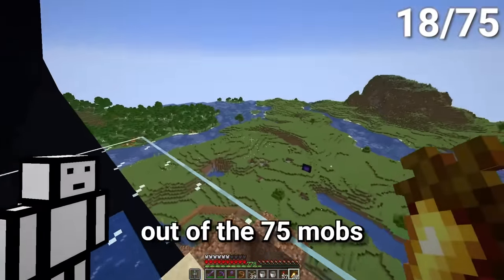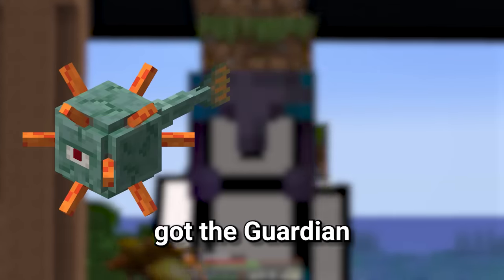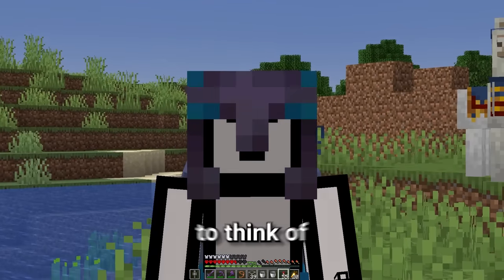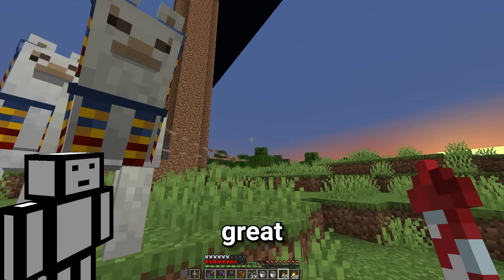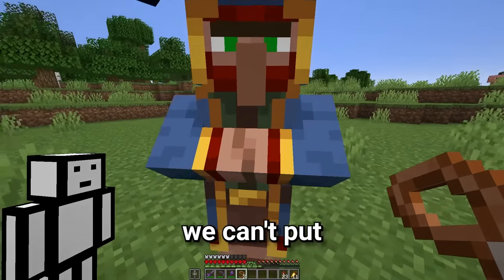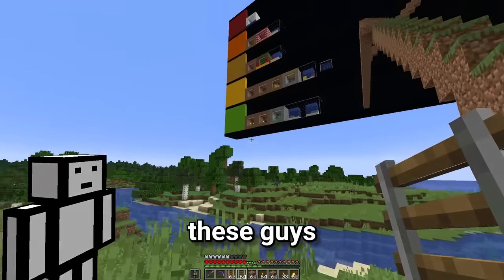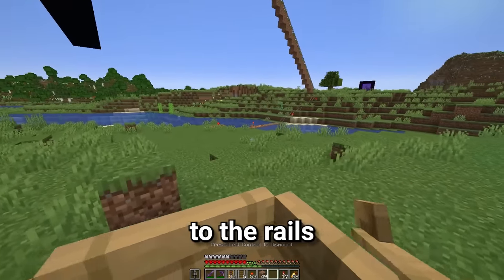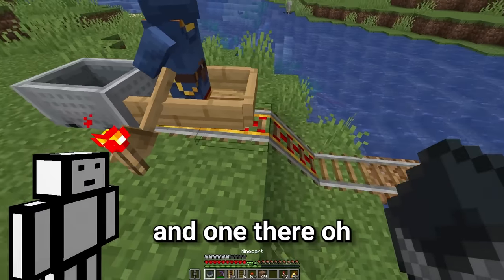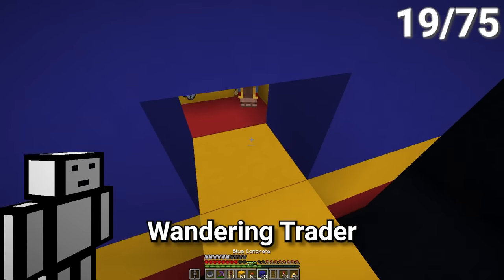We've now trapped 18 of the 75 mobs, including most of the water mobs. We've still got the guardian and the elder guardian to collect — they're going to be really hard and I still don't know how we're going to get them. So whilst I'm trying to think of a way, let's capture this guy. He's invisible. My first thought is we can't put a lead on this guy, so instead we're going to have to build a minecart track. Because every YouTuber hates these guys, he is definitely going on the very bottom tier. And that is the wandering trader captured.